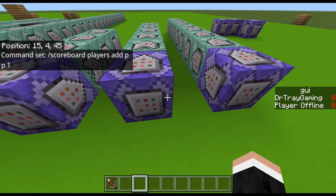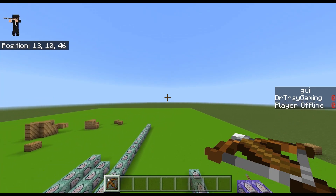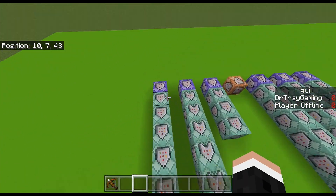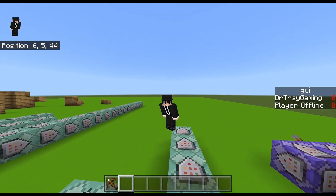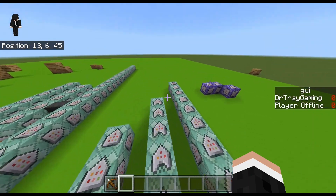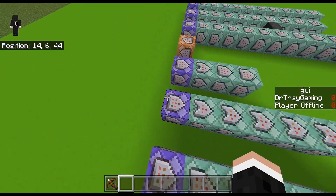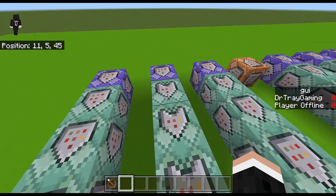Hey guys, it's me, the Tram and Himself, and I'm back for another video. Today I'm going to be showing you guys the best right click detection I've ever made. I'm pretty sure it's one of the best so far. The only right click detection that would actually be better would be bundles, which are supposed to be coming to Minecraft soon — they still haven't released, but once they do they will become the best by far.